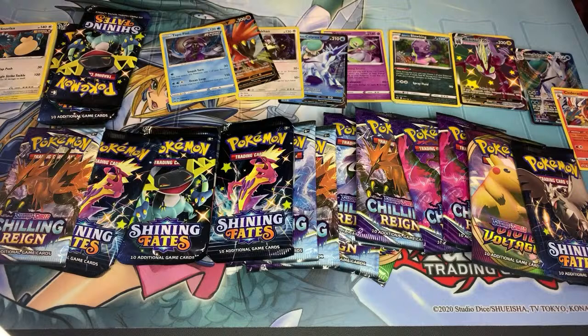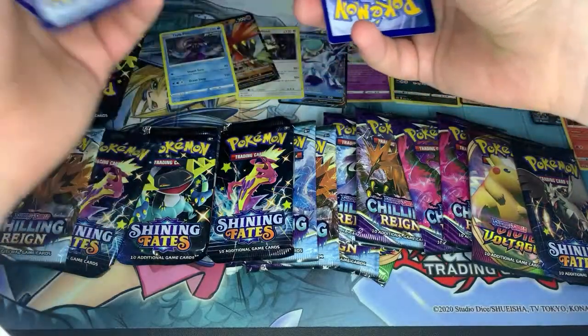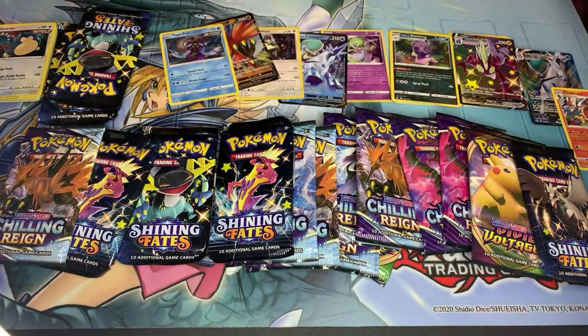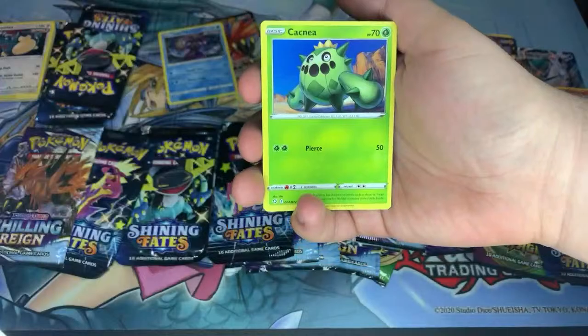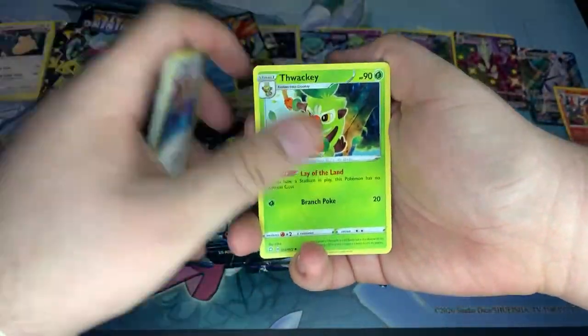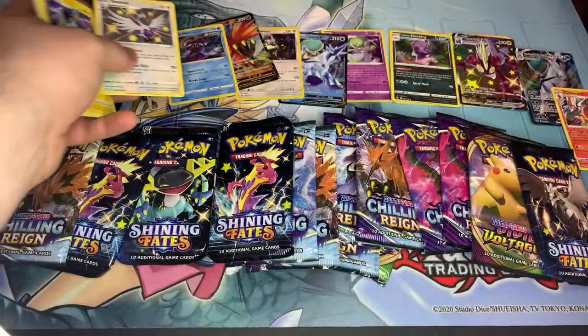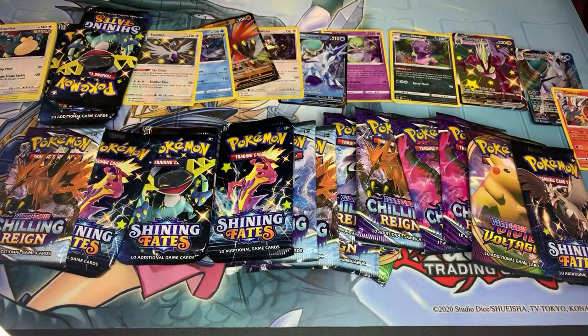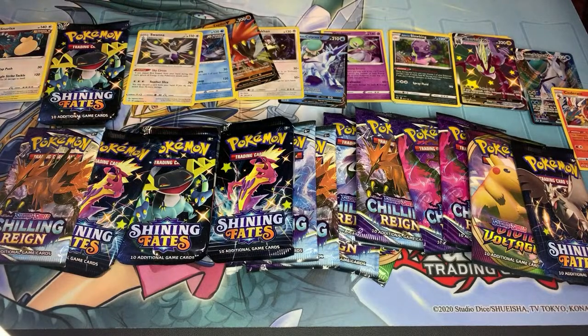Another Shining Fates pack. I think it's supposed to be the other way just in case we get a hyper rare shiny. Cacnea, Eevee, Thwackey, Rusted Sword, Luxio, hey — Swan, shiny! Nice, and then Dreadnaw. That's not bad, we got a shiny! My friend already got another shiny too — he got the Toxtricity. Oh my god, I love that card.